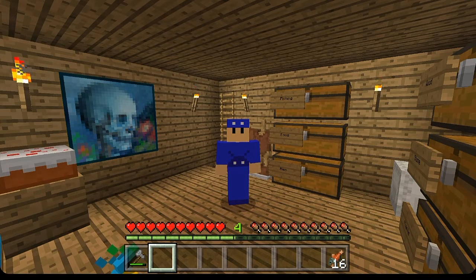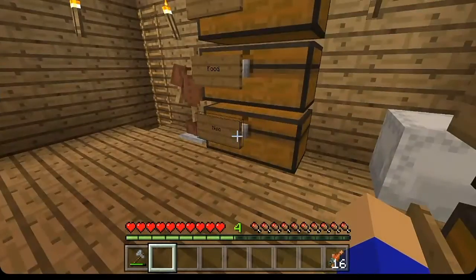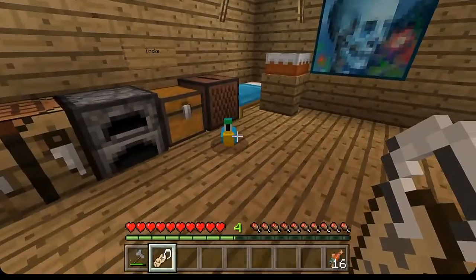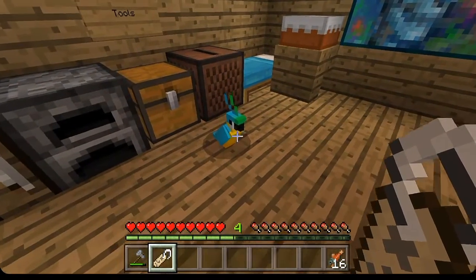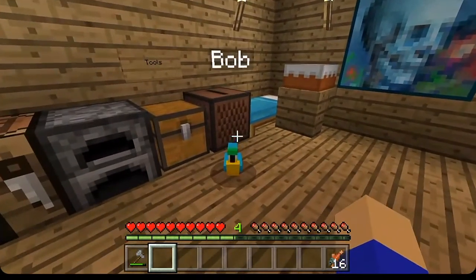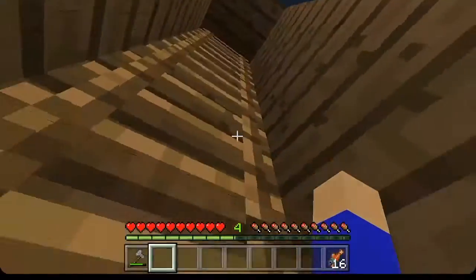This episode, unfortunately, is going to be the last episode of the season. Before we get started, I got a couple of requests to name this parrot. One was to name it Bob, and one was to name it Craft. The Bob comment got here first, so the parrot's name is Bob. Unfortunately it's not a gray bird like I was hoping, but I'm not going to complain too much.